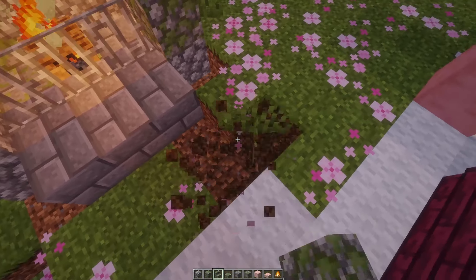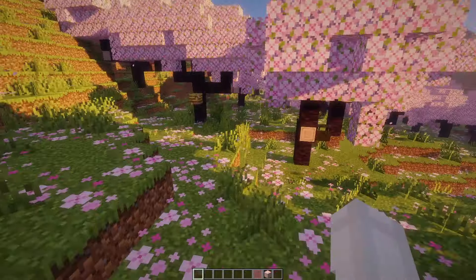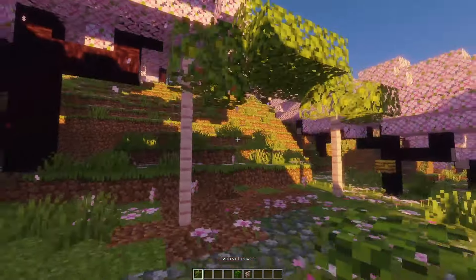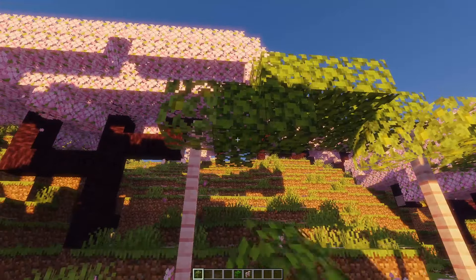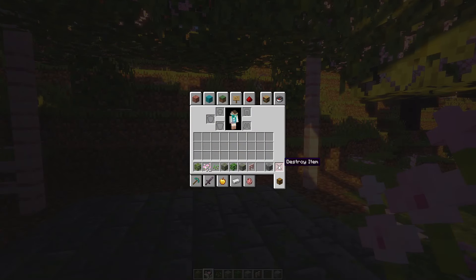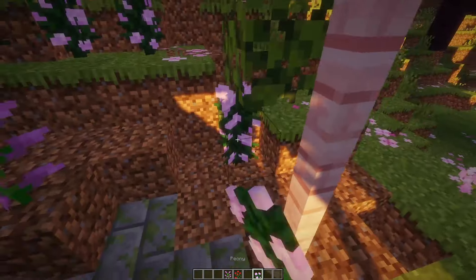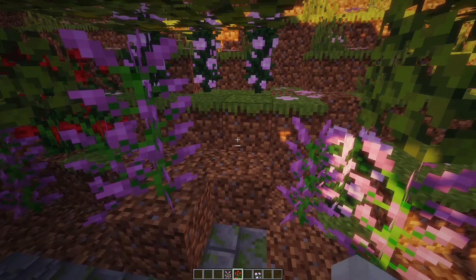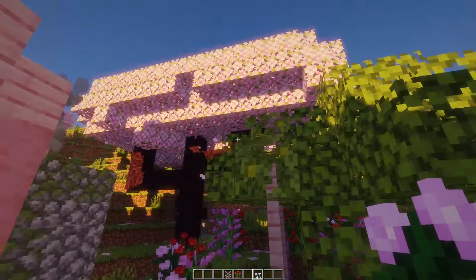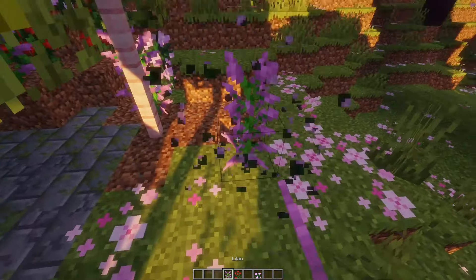If this house burns down before I'm finished filming this video I may have a mental breakdown. I want to do a little patio — we can put a little eating area right here and add some DIY string lights. I can already tell this is gonna be so cute. I also definitely want to cover this back area with tall flowers — lilacs, rose bushes — and add some short ones so it doesn't look staged. Oh, there's a beehive right there! I think Minecraft bees are friendly as long as you don't attack them.